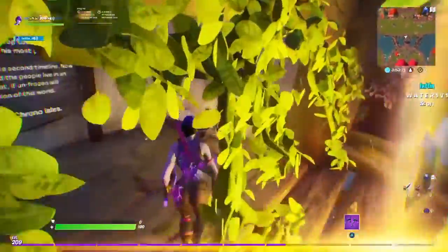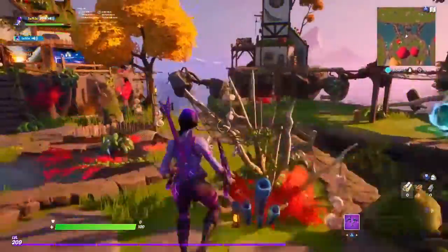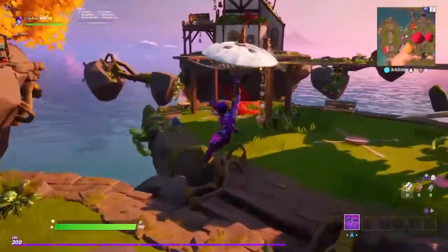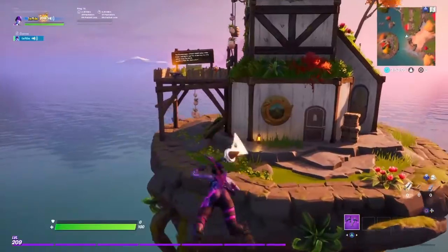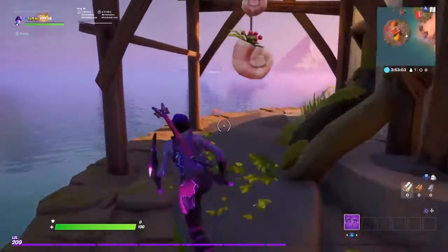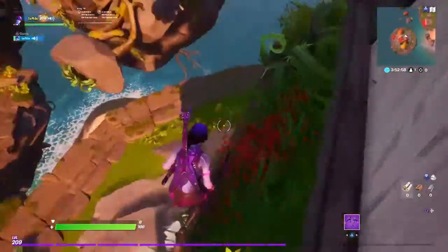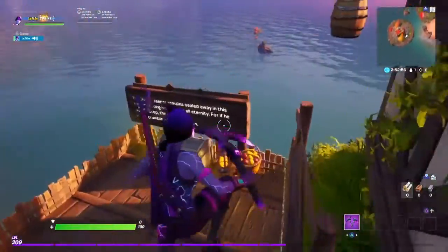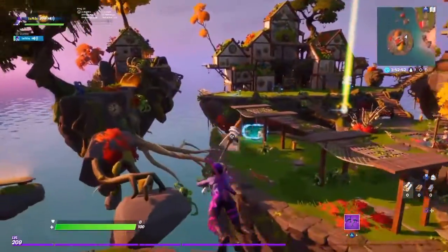You have to go over here and accept the challenge first. Accept the challenge. Then you go over here, go into these boxes, walk around the edge, and then you get your first relic.